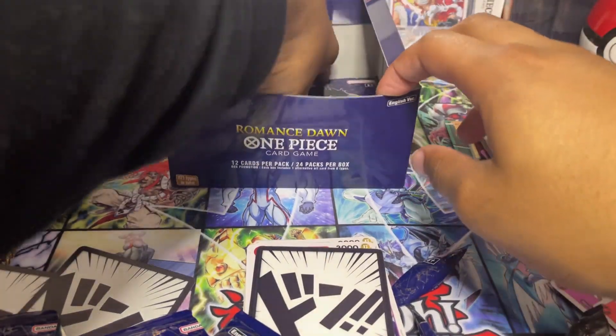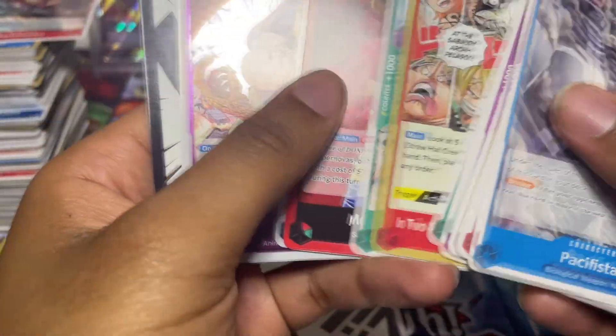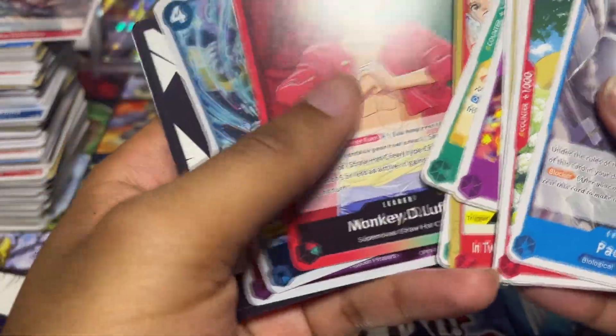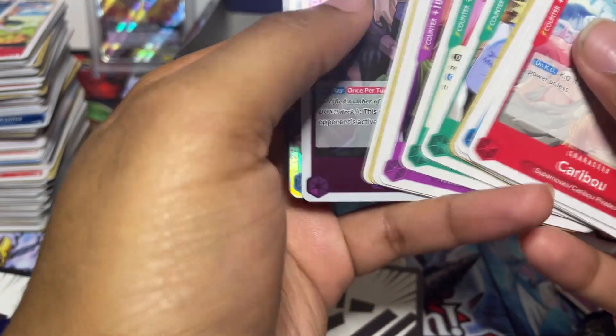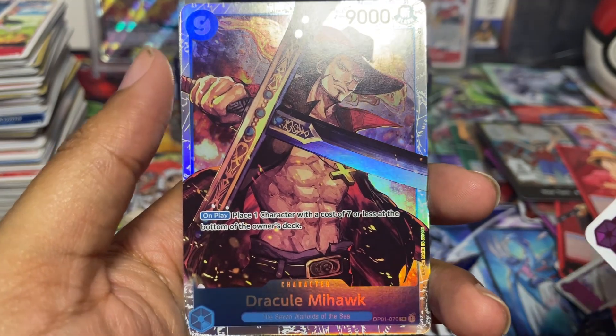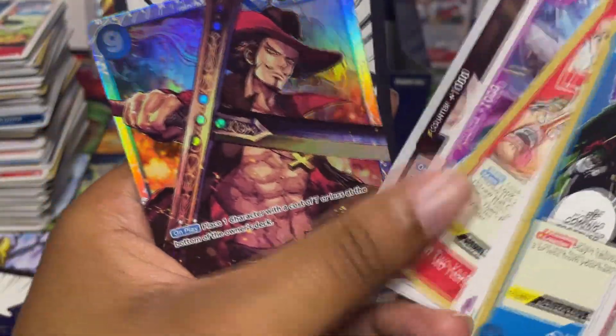We're going excellent. Either two or four packs left — another Luffy leader, Ray Green. We have a lot of extras we can give to somebody at the local card shop or sell. We have four packs left. One Do, Red Green, and we have Mihawk SR — we needed Mihawk like I said earlier. Page One — we didn't have Page One either. Beautiful box, man!